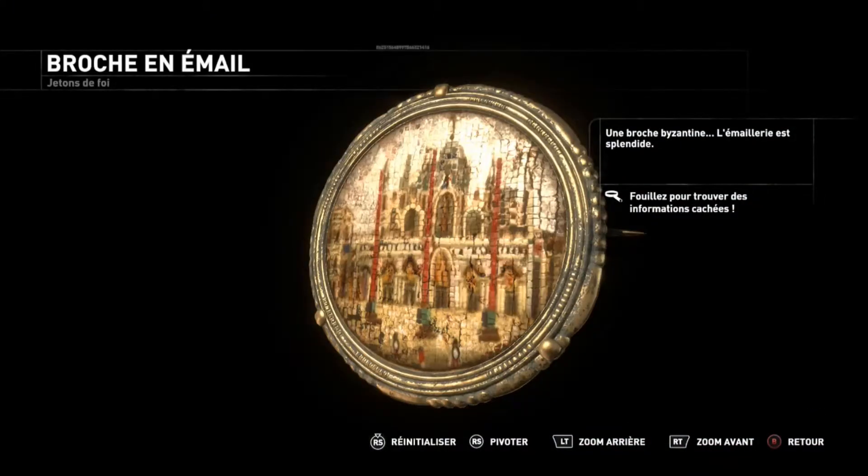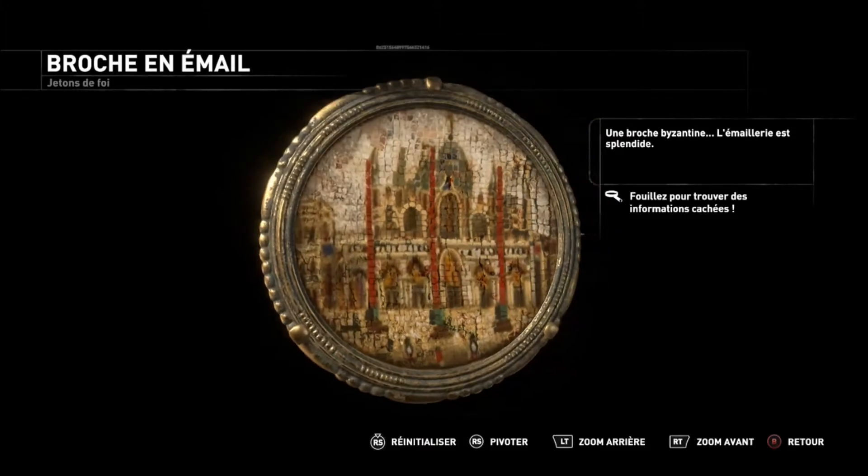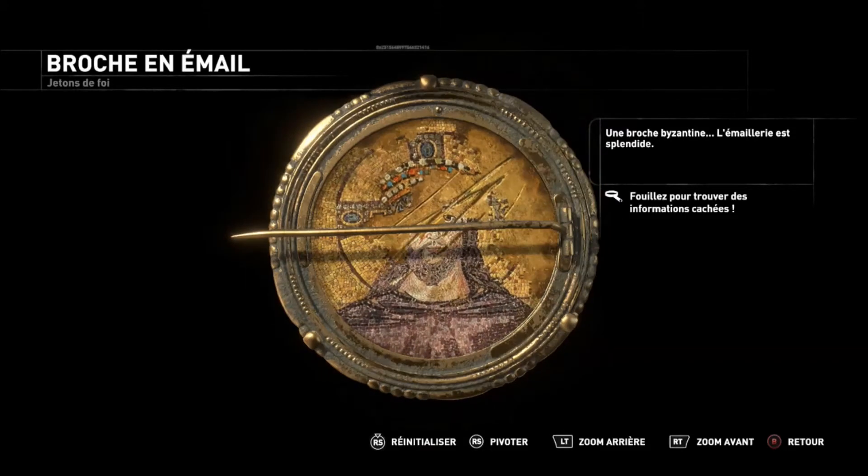A Byzantine brooch. The enamel work is beautiful. This portrait has been defaced — it looks like it was depicting the Prophet. They must have had to hide their faith.